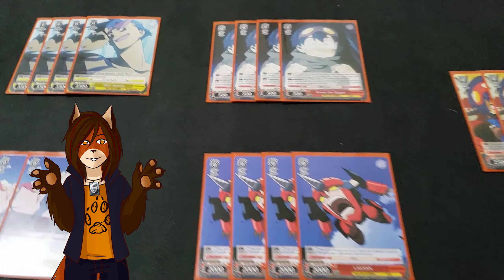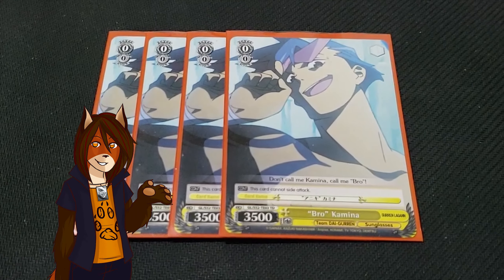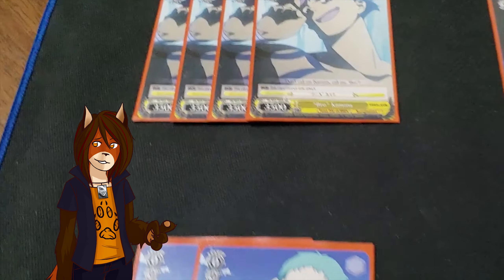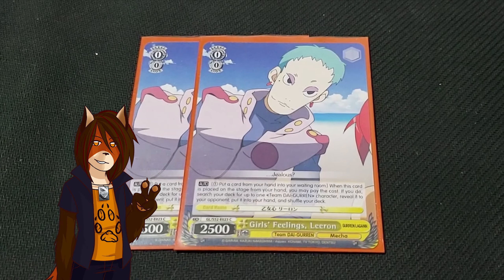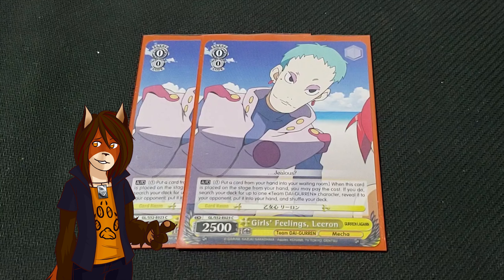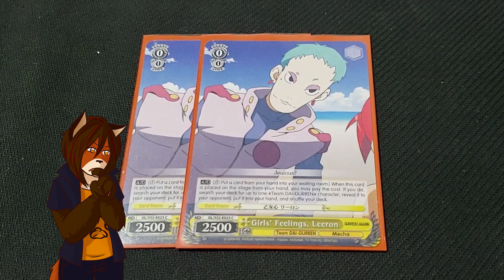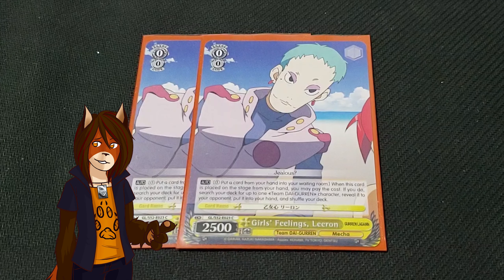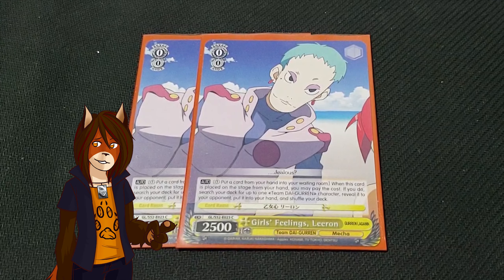Starting with the level 0 line, we have a playset of Bro Kamina. He's 3500 but can't side attack, so he's always going to be great for the front line. I'm only playing two Girls Feelings Leron now, because playing this at high numbers was kinda bricking me a little bit. It's not supposed to be played in the front line — it's just supposed to be used as a quick search later in the game, and its ability to pay a stock and discard a card to search any Team Daigurin character certainly shows that.